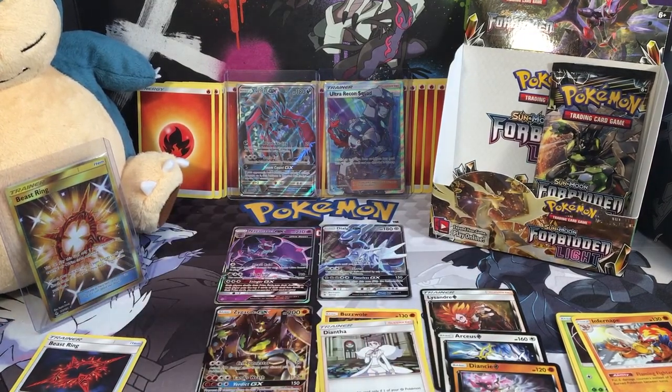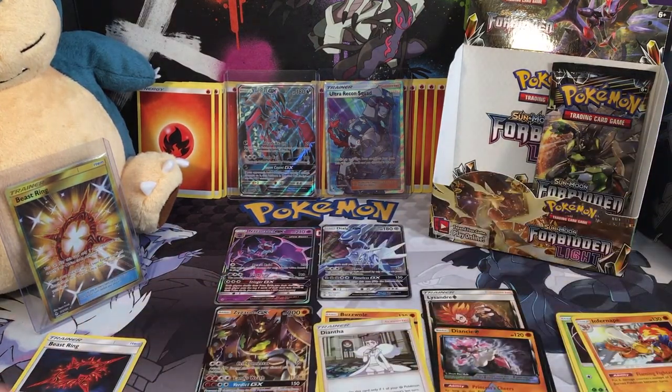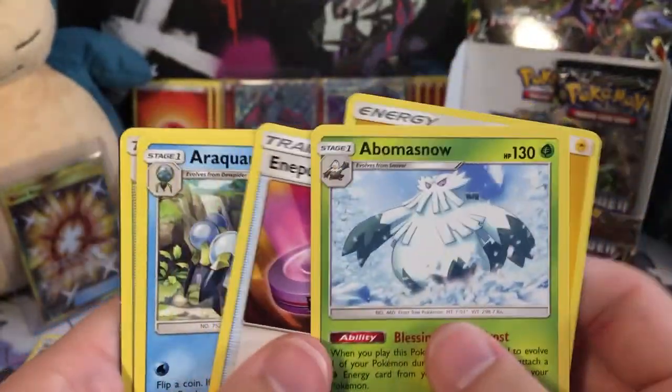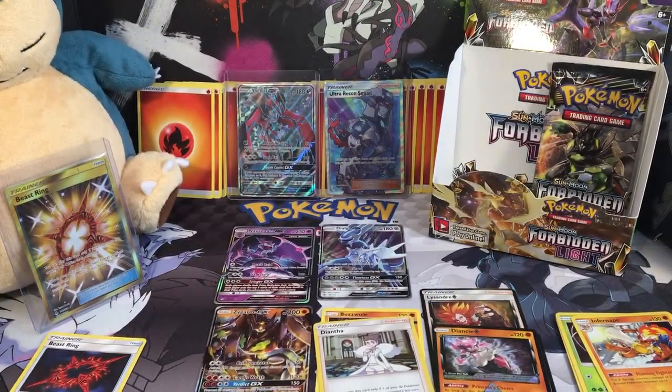Let's put the Diancie right there — we've got Diancie now, so that's pretty cool. We have an Abomasnow as our non-holo rare, a Lightning Energy, an Air Force, and then Ultra Space Stadium — so that's pretty cool.